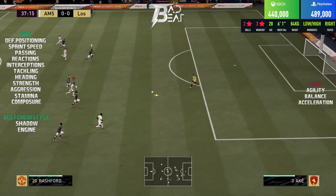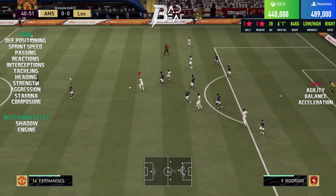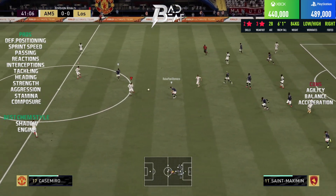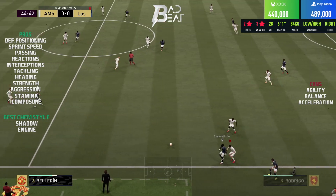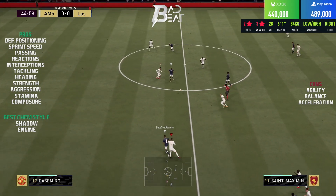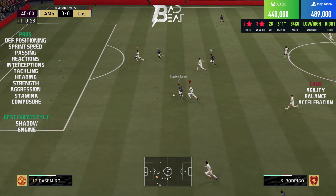He also comes with 91 stamina, so this guy is an absolute engine on the pitch and should last you 120 minutes effortlessly. Although he has the three-star weak foot, his passing on both feet was superb. He has 85 short and long passing, and don't be scared to distribute play from the back with this guy because his passing is super precise.